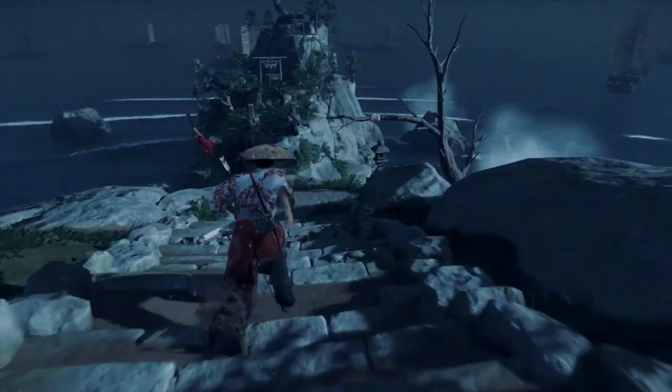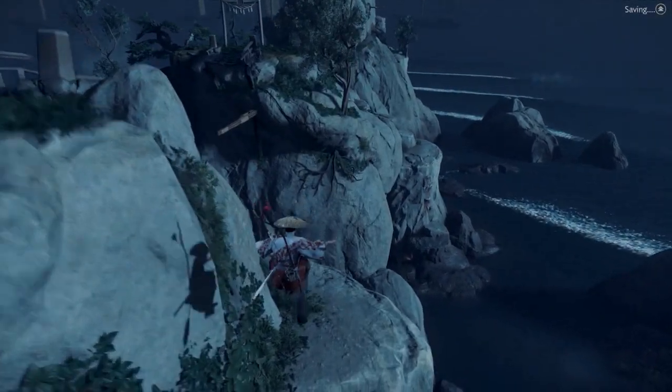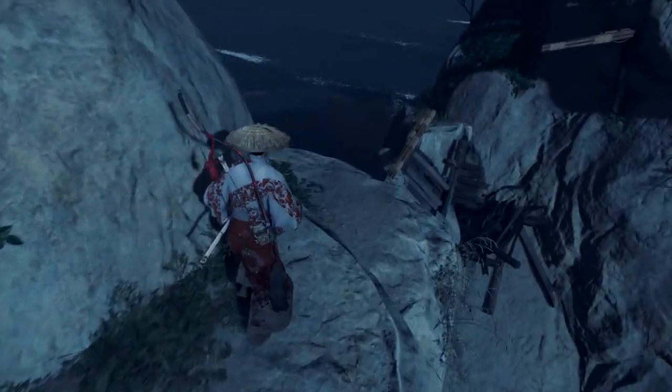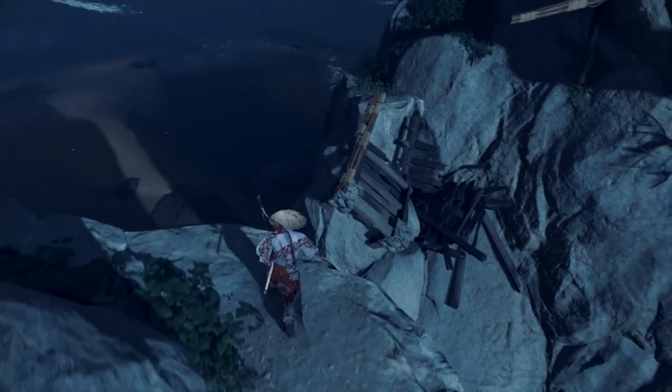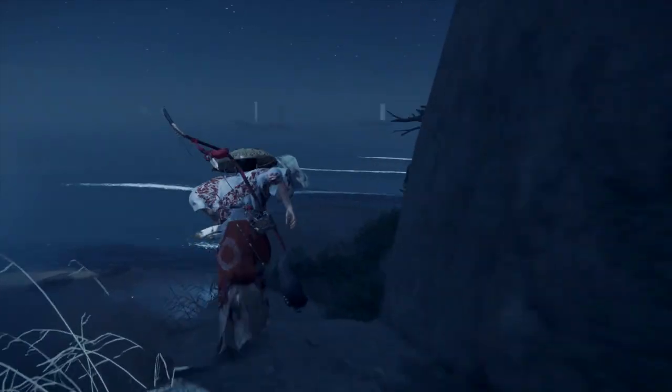Go through the gate. The bridge is out, pretty obvious, you've got to go over here. I don't think you can be here without the grapple hook, but obviously you need it. Head down here and jump over the broken bridge, which conveniently landed right there so you could run across it.